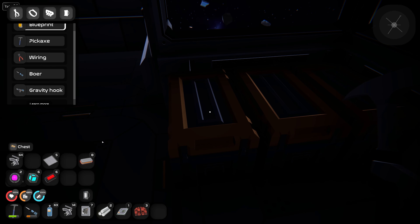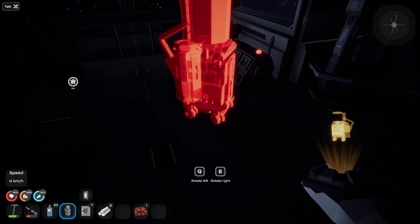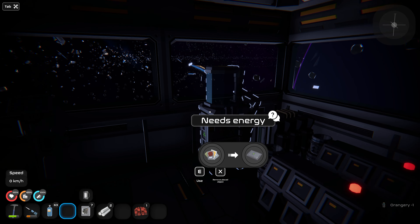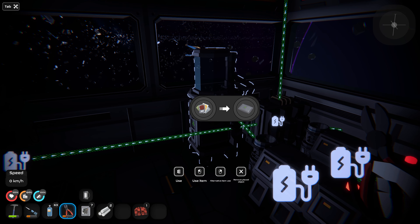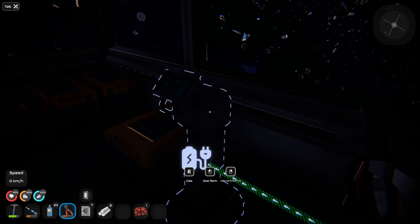15 scrap metal. Okay, let's see how big this thing is. All my generators are up here too — trying to put it up by this battery. Stick it right there. Let's grab our wiring tool. I think I can connect it here. I'm still on my electric tool — let's get that out.